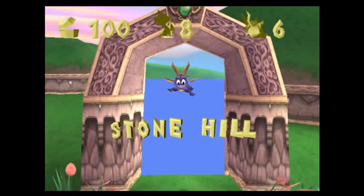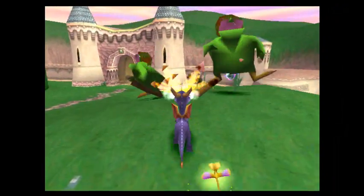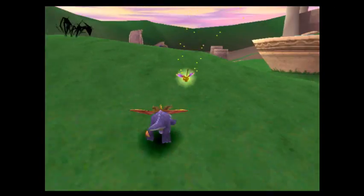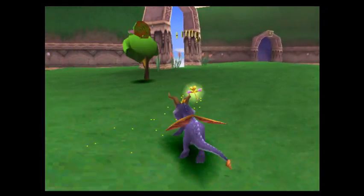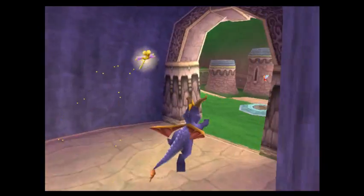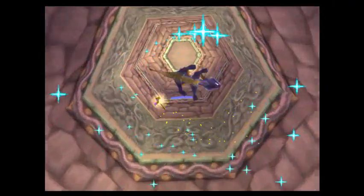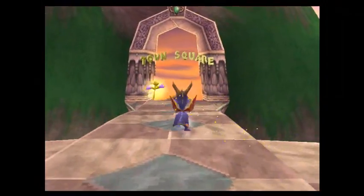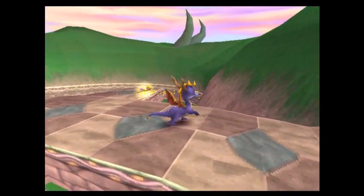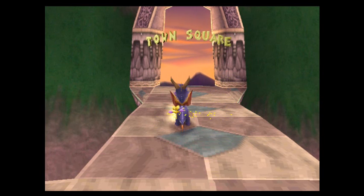Actually, the exit portals are different — most definitely different. And as you know, these guys are back. They drop orbs when you kill them again — I'm not talking about Spyro 2 orbs, I'm talking about different orbs. They're called life orbs — actually that's what I'm going to call them, I don't know if that's the actual name. In the next part, we will be heading off to town square. See ya.